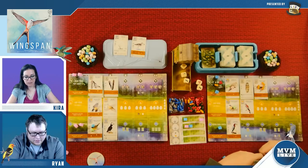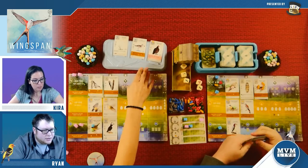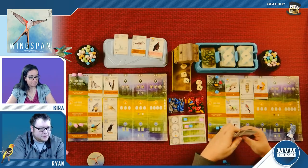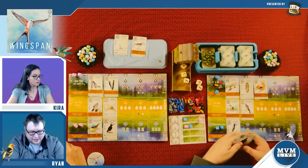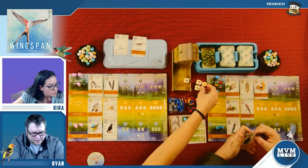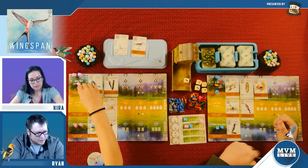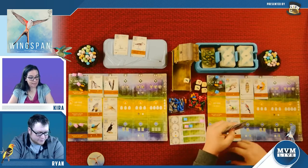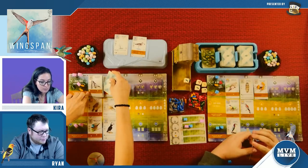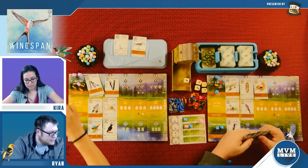I drew a bird and one off the top. The turkey vulture doesn't cost any resources to play — I'm going to take that turkey vulture. I'm going to gain some food — gain these two wheat. I gain a worm because of my bird and I can tuck, and I will. You've got a lot of points tucked under that card right now. I'm going to lay eggs — three eggs to lay. Then I get to activate this bird's power: roll all the dice not currently in the bird feeder; if any roll rodents I get a rodent.